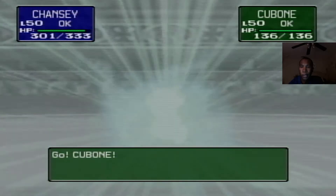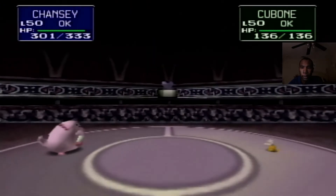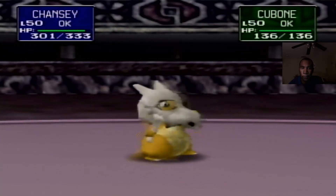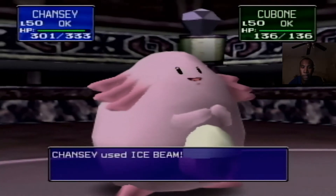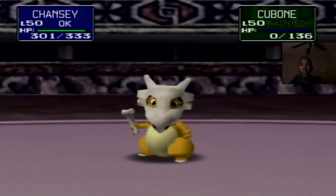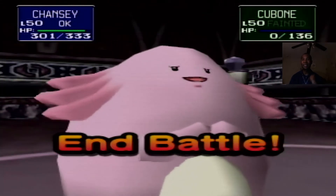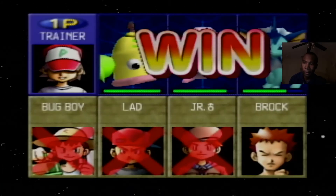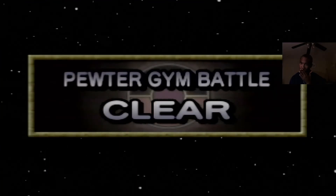Chansey's doing well, and then comes Cubone. Let's put up reflect — Cubone's pretty slow too. Submission — he misses! Let's go for ice beam. Cubone has bad special, Chansey you rock! Yes — that's it! We actually got the clean sweep on Brock despite all the trouble with fire spin and bind. The clean sweep on Brock, and Chansey was amazing!